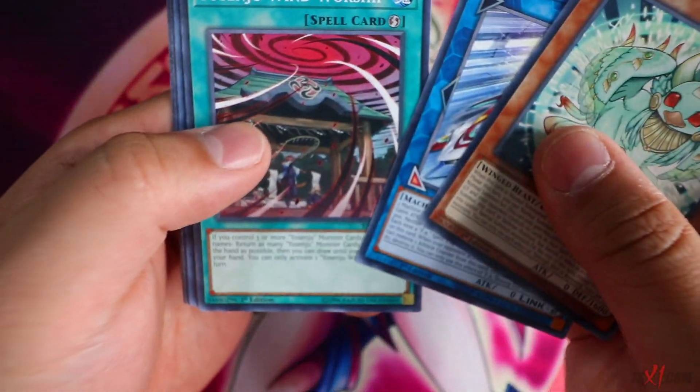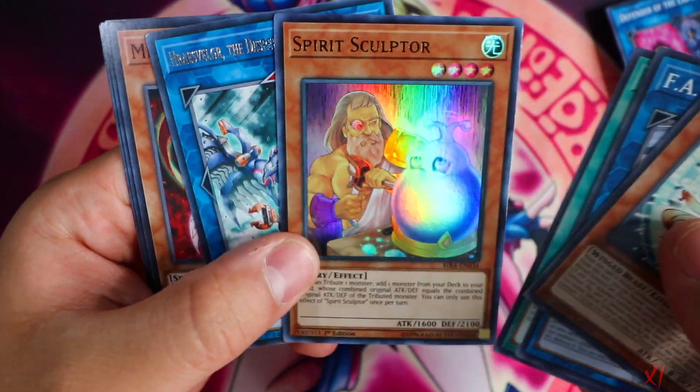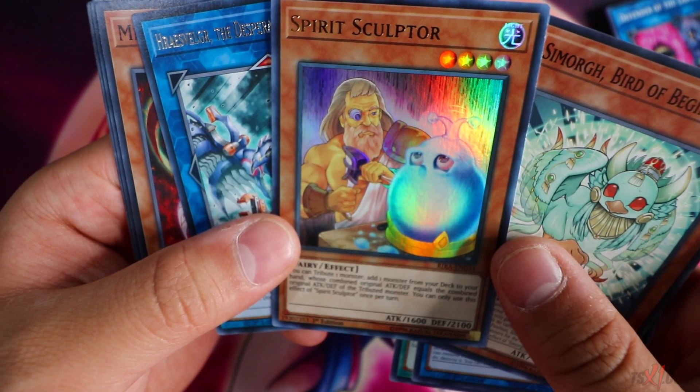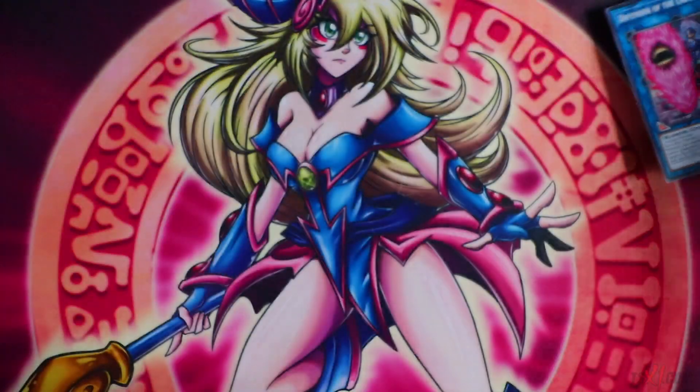The trap card is still worth something — like 80 bucks or something, I believe. Spirit Sculptor — nice. This card searches any card directly from the deck to your hand. You can tribute one monster and add one monster from your deck to your hand whose combined original attack and defense equals the combined original attack and defense of the tribute monster.